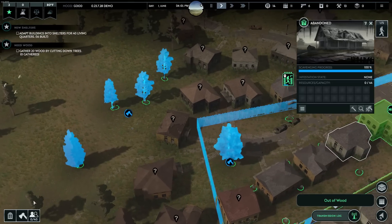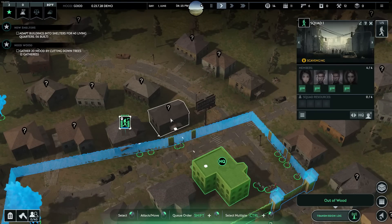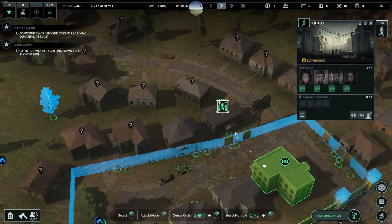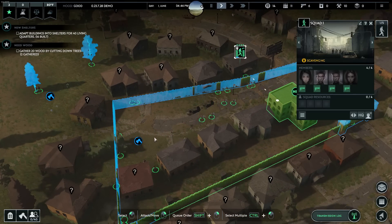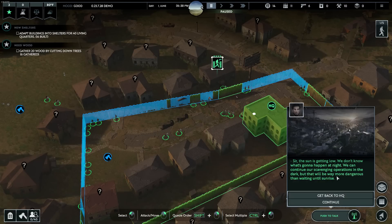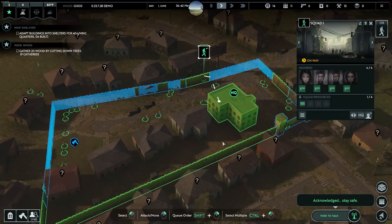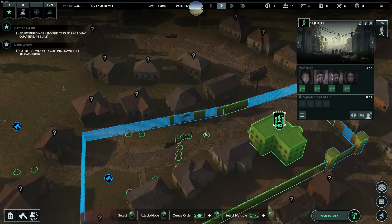Oh, out of wood already. That's fine. It looks like our first night is about to happen. So if you guys don't know, nighttime is when pretty much all the zombies attack. The sun's getting low — we don't know what's going to happen tonight. Let's just bring everyone back home — safe that way. I hate that the demo is so short. I wish it was a little bit longer, but that's okay.